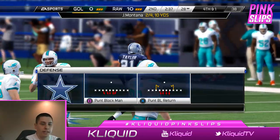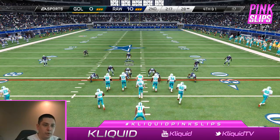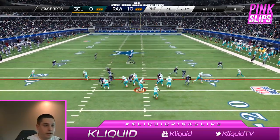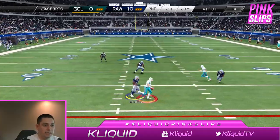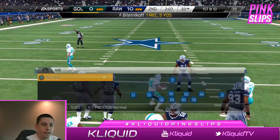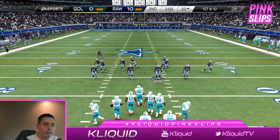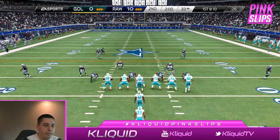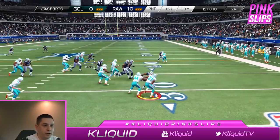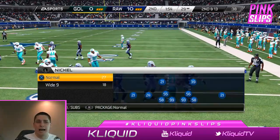Fourth and one — he might go for it, and he does. I'm expecting run but nope, he is gonna pass and completes it to Fred Biletnikoff for a first down. He seems to be loving throwing over the middle, so I'm gonna try and bait him in with Derrick Brooks — but he is gonna run here. Charles Woodson is just the man in run stopping. Holy cow.